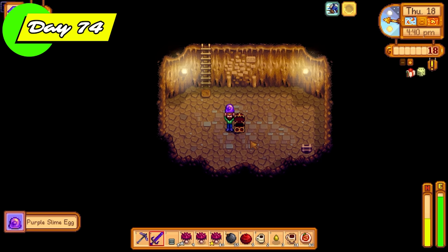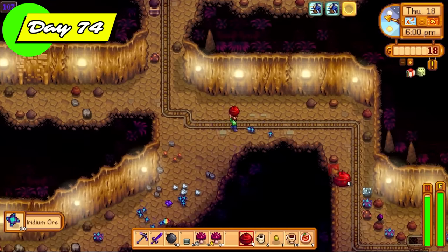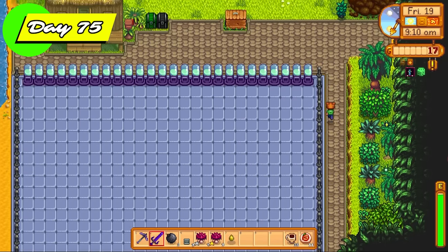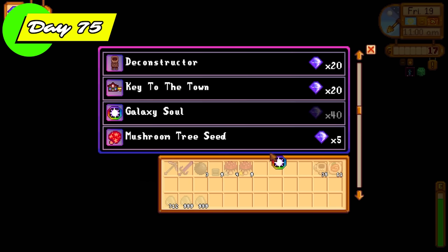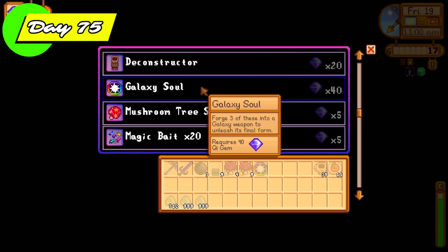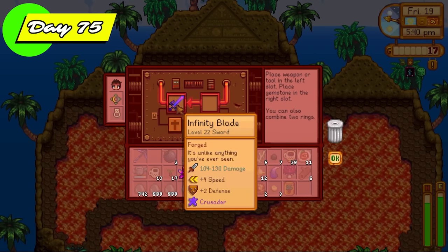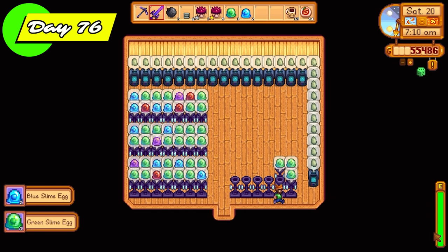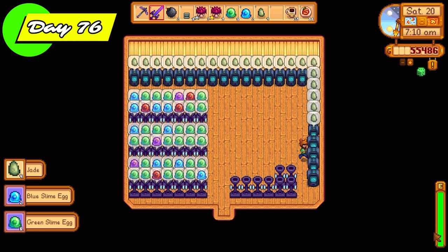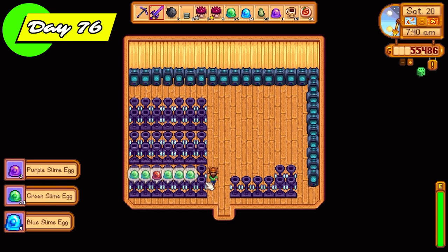Day 74, going for Qi's Hungry Challenge. I took some damage but the great thing is that sometimes big slimes can drop hearts when you kill them and you get health back. Just got a monster hunter eradication goal for rock crabs — super happy with that. A purple slime egg from a chest — super happy with that too. And I made it to floor 100, getting the Qi gems as the prize. I got the infinity blade on day 75 — another goal completed!